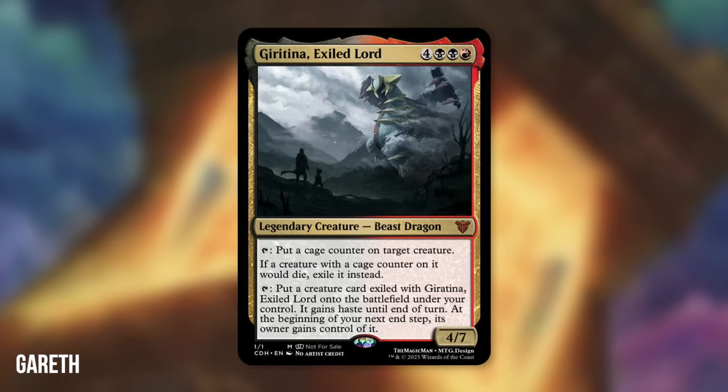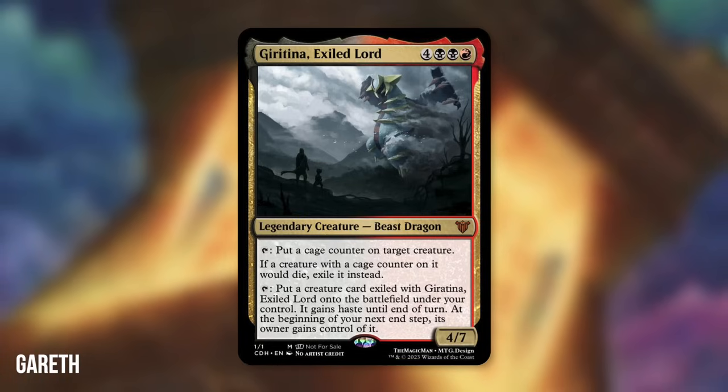So Jorantina is what I'm gonna say. Designed by Gareth — a 4/7 Beast Dragon for 7 mana in Rakdos. Tap: put a cage counter on target creature. If a creature with a cage counter on it would die, exile it instead. Tap: put a creature card from exile — Jorantina, Exile Lord — onto the battlefield under your control; it gains haste until end of turn. At the beginning of your next end step, its owner gains control of it.